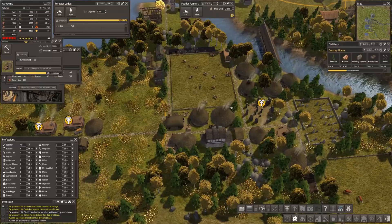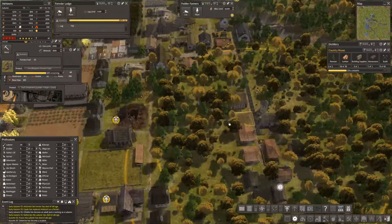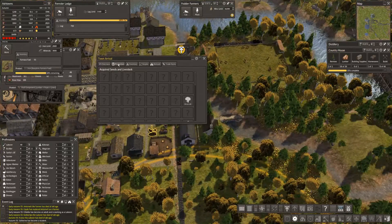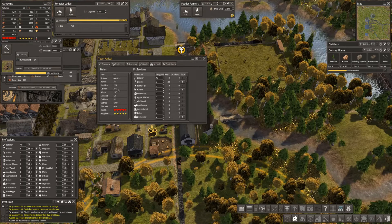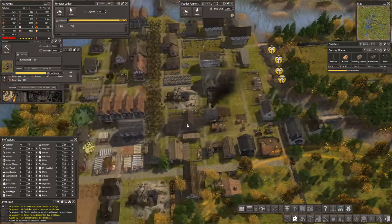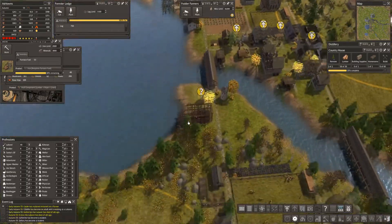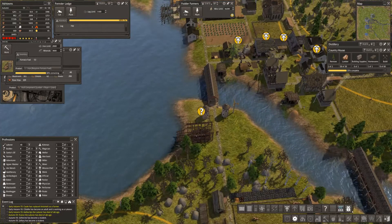Let's find our town hall arrival point and have a look at the overview. We need more homes - we have 241 citizens. We are 100% clothed and 94% educated. Somebody somewhere is making clothes - thank goodness for that. Now let's look at docks themed sets.